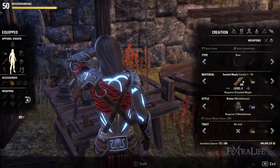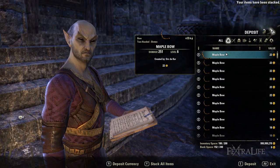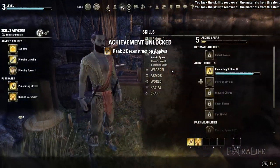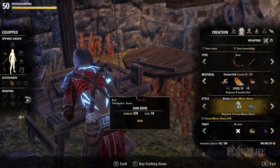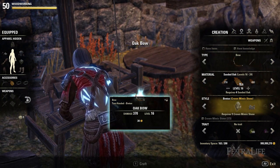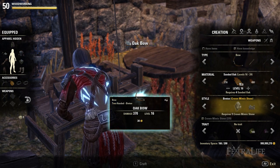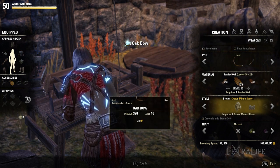First, both of you start by crafting lots of level 4 bows. Next, trade with the alt via the bank or with a friend, and deconstruct what each other has crafted for maximum inspiration. Repeat until woodworking rank 5 is achieved, then upgrade the woodworking passive. Both start crafting lots of level 16 bows, trade, and deconstruct until rank 10 is achieved, then upgrade the passive again. Keep crafting bows in this order: level 26, 36, 46, CP 10, 40, 80, 100. Visit guild traders and guild stewards if low on materials.